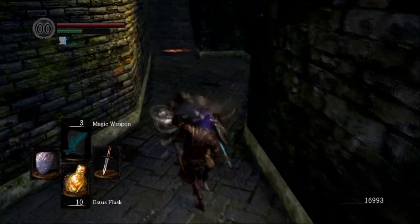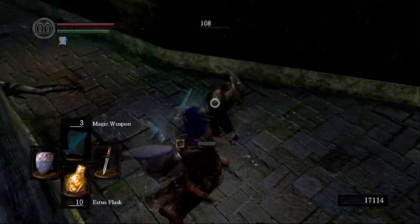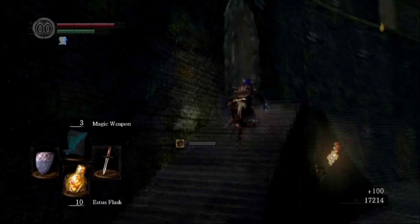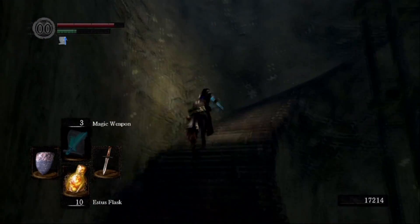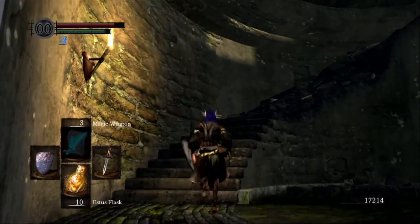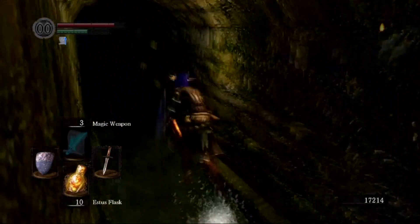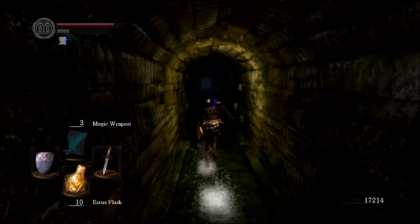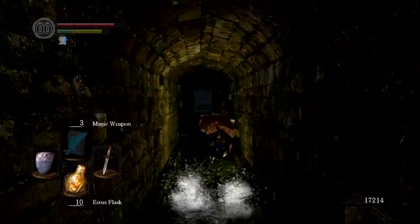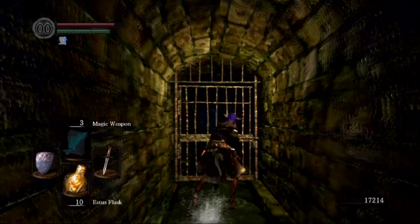You're probably wondering why I didn't take on the Capra yet. Well, I decided I wanted to play it safe and run to open the gate down near the Firelink area, just in case I died so I can have a shortcut back. It seems like every time I skip that part and fight the Capra, I end up dying by something really stupid. So this time again I'm playing it safe.